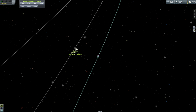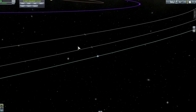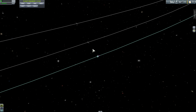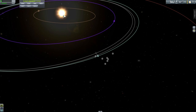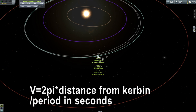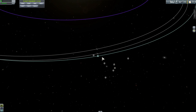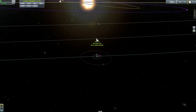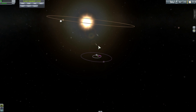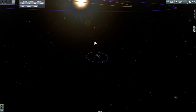You also want to have a very specific speed at this particular point, and my velocity is already set to that. This speed comes from another formula: the velocity is 2π multiplied by the distance between this point and the sun, divided by the total period in seconds of Kerbin's orbit. The velocity you'll get is 9,191.5 meters per second. I'm pretty close to that, so in terms of actual distance and actual velocity, I am currently at the L1 point.